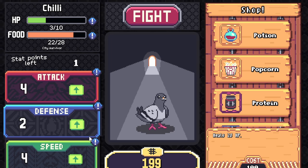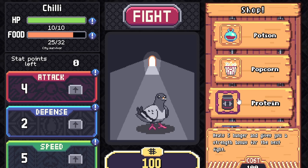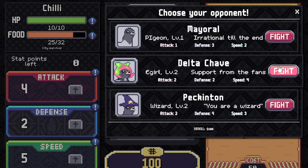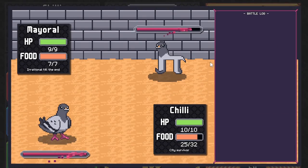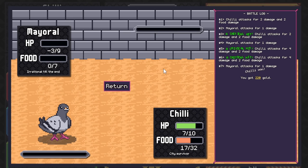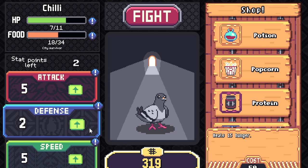I've leveled up — let's give him a bit of defense, some more attack, and a little more speed. Now I can buy some potion. Let's just fight again. Delta Chain — attack two, defense two, speed four. What have we got — four, five? Then there's Irrational Male with defense three. I'd like to see what happens against him. He's got a good defense but I killed him very quickly.